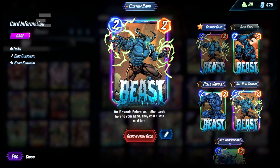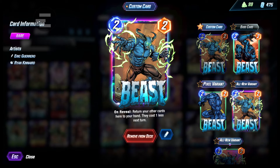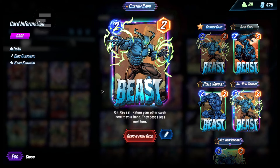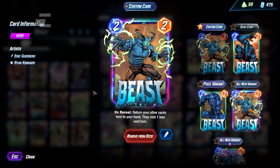Beast — yeah, core card of this deck. You usually play him on five, and you're looking to bounce back the one-energy cards so they become zero on turn six. This way you could just play out so many cards to buff up a Hitmonkey.